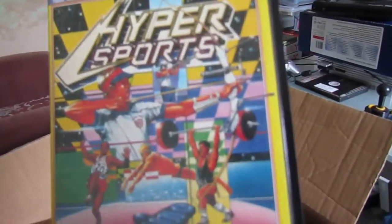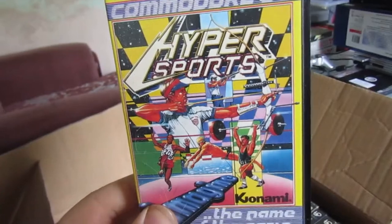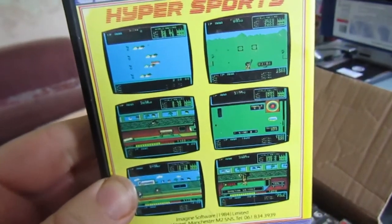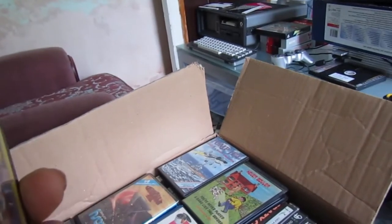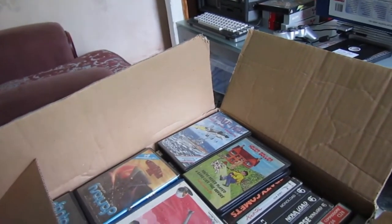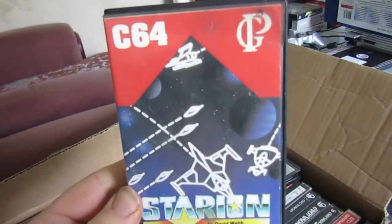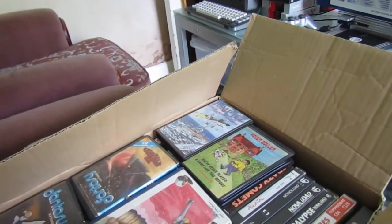It's an arcade adventure. Hyper Sports — did I have this? I had Sacred Armor of Antiriad as a kid but I think it was on a compilation — was it the Elite Hit Pack? I'm not sure. Do you like the old yellow Imagine clamshells? Very iconic. Starion — wolf for Spectrum owners only, that's the kind of rubbish they have to play.